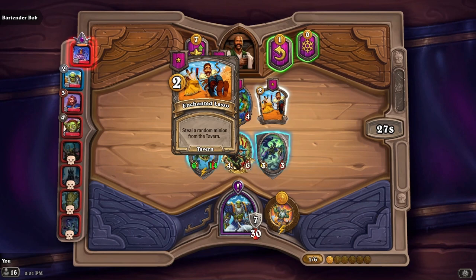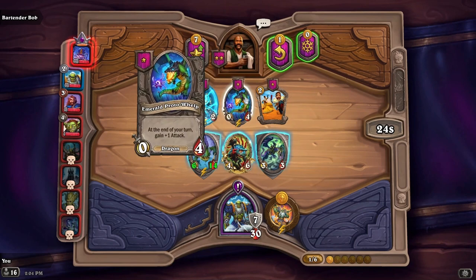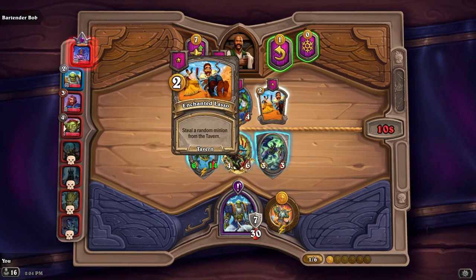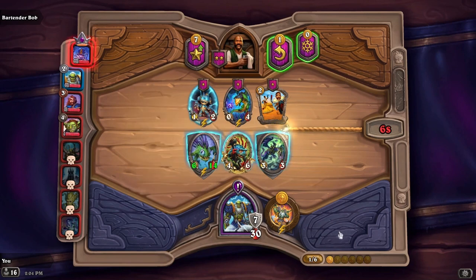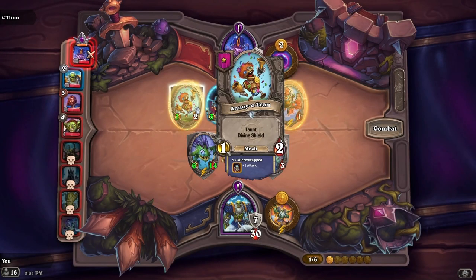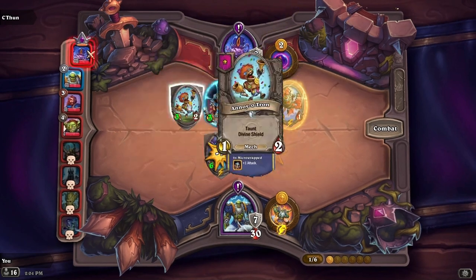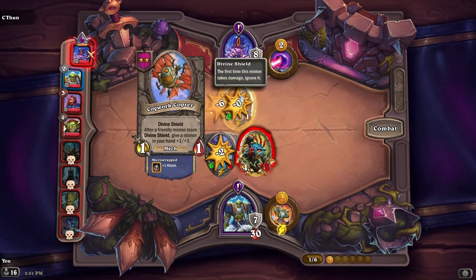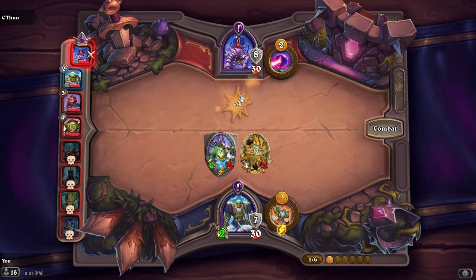Enchanted Lasso — steal a random minion from the tavern. Emerald Proto-Whelp — at the end of your turn gain plus one attack. And Micro Mummy — at the end of your turn give another random friendly minion plus one, and it has reborn. Looks like they have mechs: Annoy-o-Tron with taunt and divine shield, two of those, Micro Mummy, and a Cogwork Copter. After a friendly minion loses divine shield give this minion plus one, one.